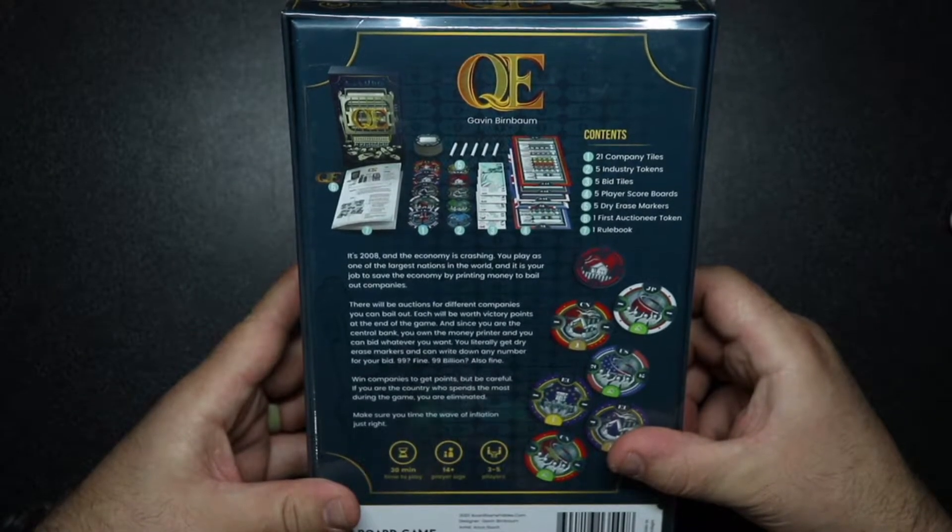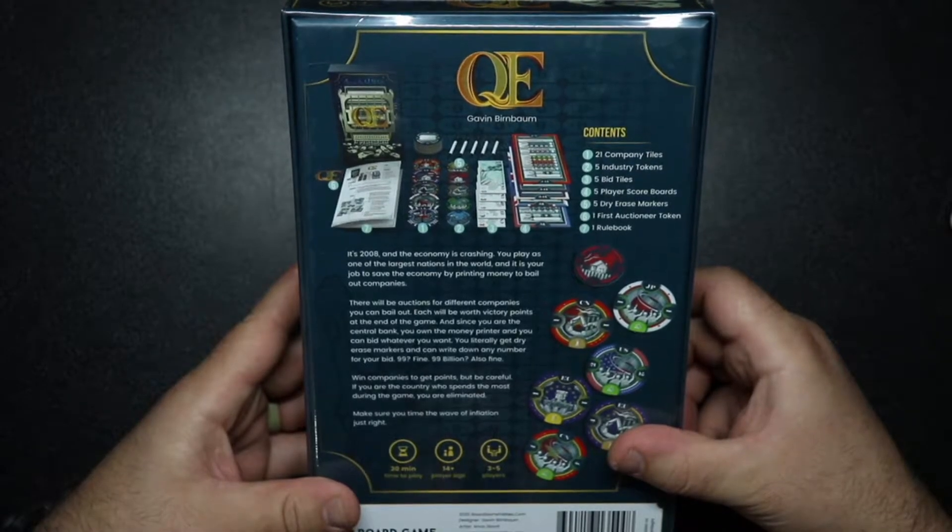You can literally get dry erase markers and write down any number for a bid — 99? Fine. 99 billion? Also fine. Win the companies and get points.